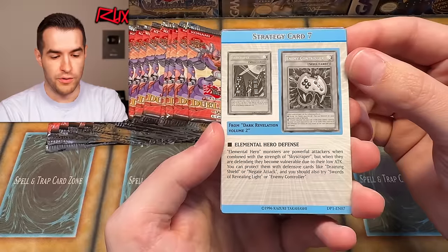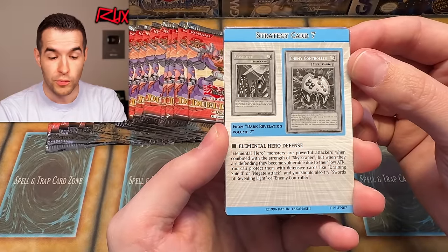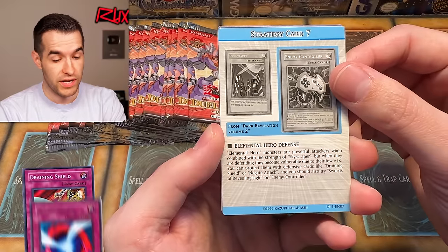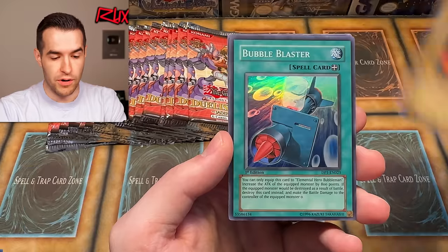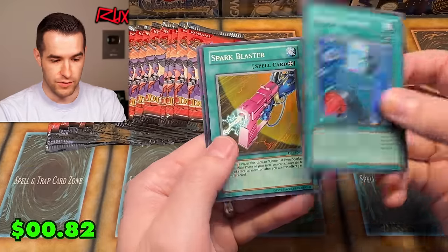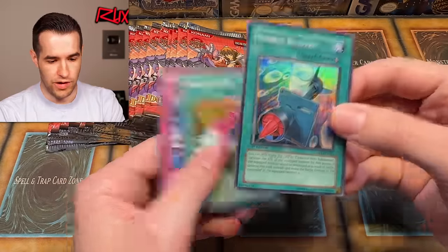We have another tip card — Elemental Hero Defense. Elemental Hero monsters are powerful attackers when combined with Skyscraper, but when defending they become vulnerable due to their low attack. You can protect them with Draining Shield or Negate Attack, and try Swords of Revealing Light or Enemy Control. We have Bubble Man, Burst of Destiny and tricks, double Elemental Hero, Bubble Blaster. I have Bubble Blaster in a PSA 10 as well. The last card got bent unfortunately, but the Bubble Blaster looks honestly gradeable — we might have to sleeve this one up.